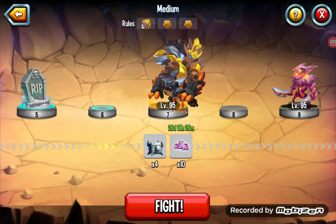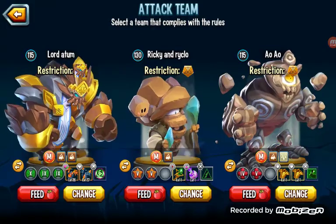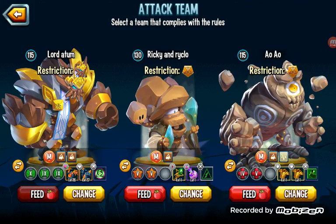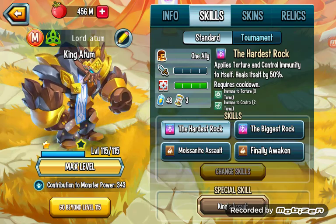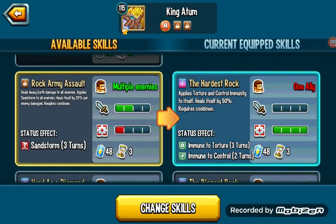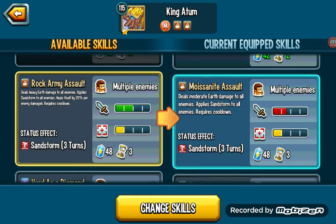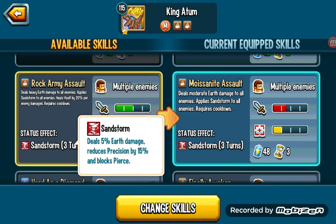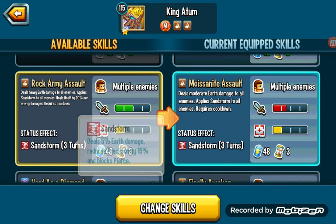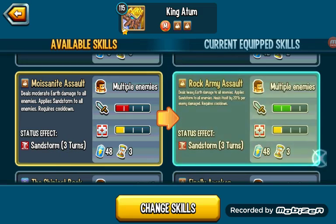I've already wasted like 270 nectar on him, but I plan on getting him to rank 5 — one of the few monsters I know from the get-go I'm getting to rank 5. This move doesn't actually heal him so I'm hesitant to keep it. But look at this — heavy sandstorm to all plus 20% heal for himself, and it's literally got the same cost.